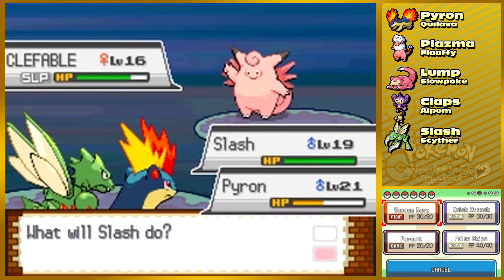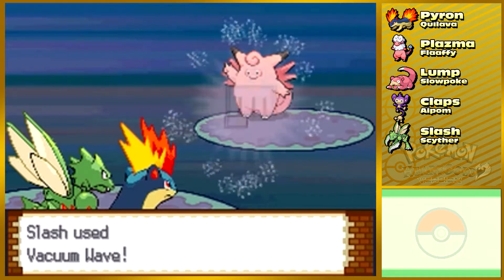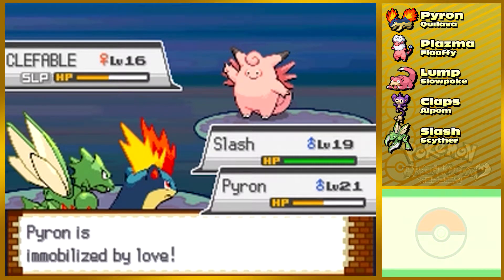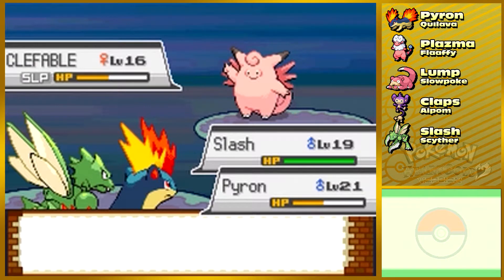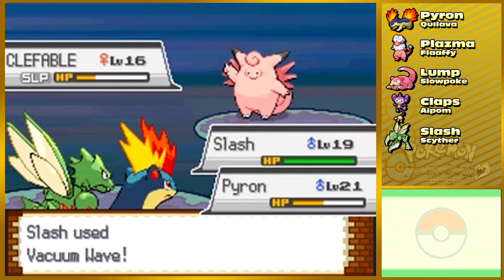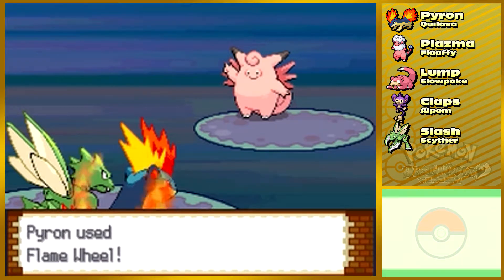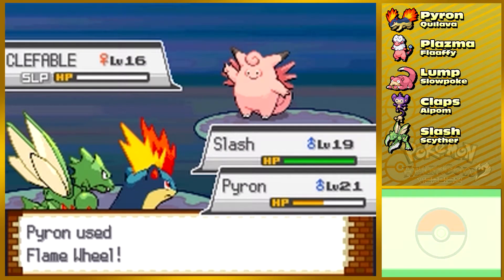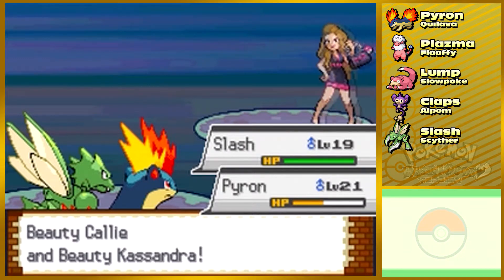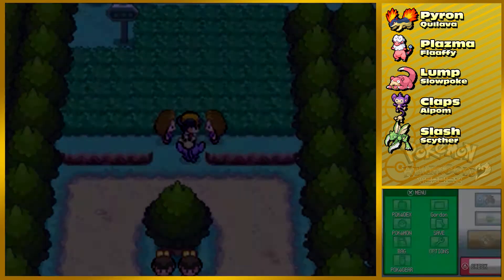I don't want to use Vacuum Wave, but let's try it — it shouldn't cause infatuation since it doesn't physically hit. Pyron is gaga-eyed for Clefable — I won't judge, but he should probably stick to his own kind. Come on Pyron — there we go! Didn't stall the battle any longer than needed. I'm happy for you, happy for me. Damn right I'm good!